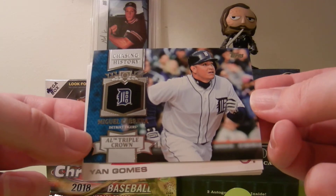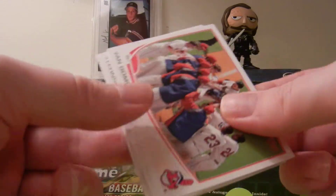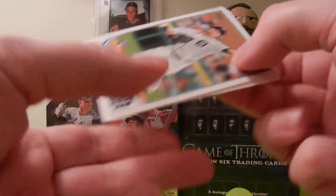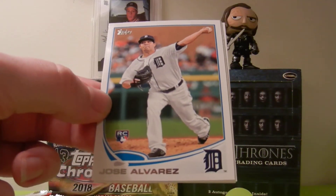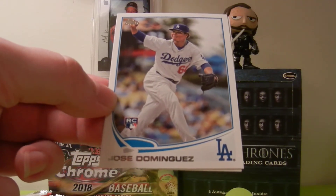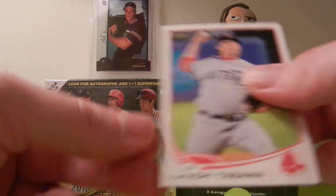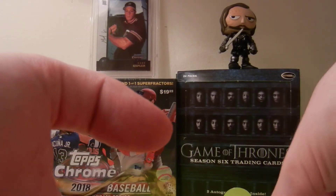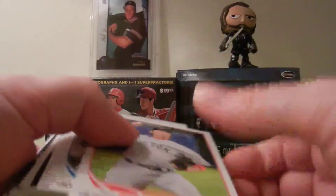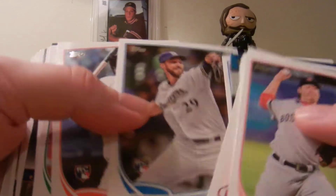We got an AL Triple Crown card — Miggy. We got a Yan Gomes. Alfonso Soriano. Jose Alvarez Rookie. Jose Dominguez Rookie. No Yelich this time, and a Tanaka Tozawa. So four packs — a successful hunt. Got the Arenado rookie card and got a ton of rookies in here. Definitely these four packs were pretty juiced with rookie cards.